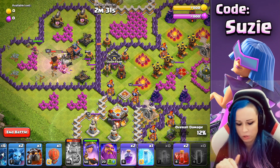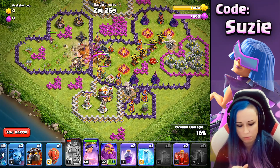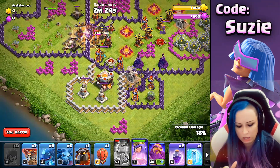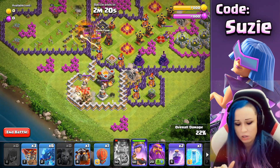The Poison is very important because there are probably Minion archers, so we need to kill the Scattershot. Be careful with the Poison while the heroes are clearing there.